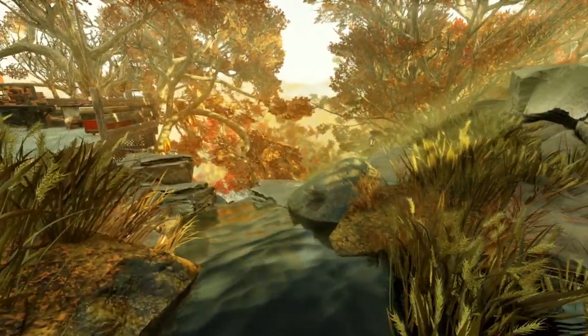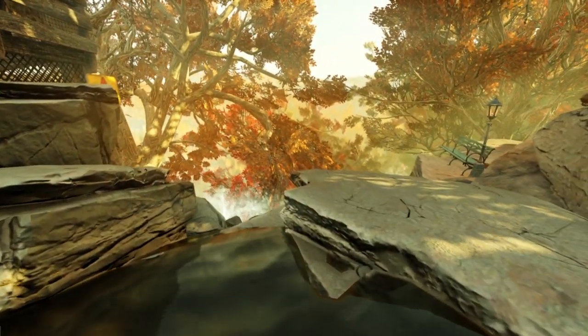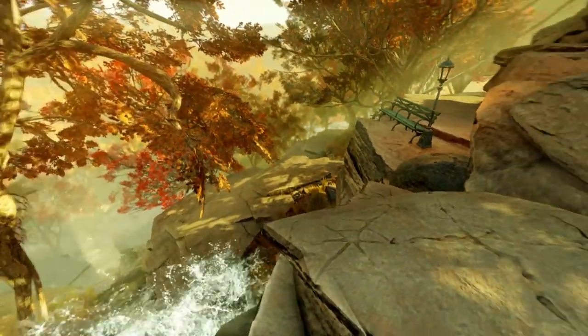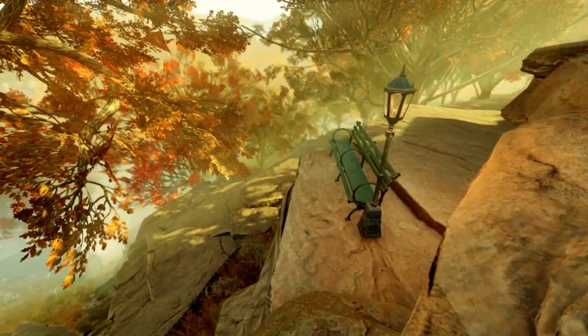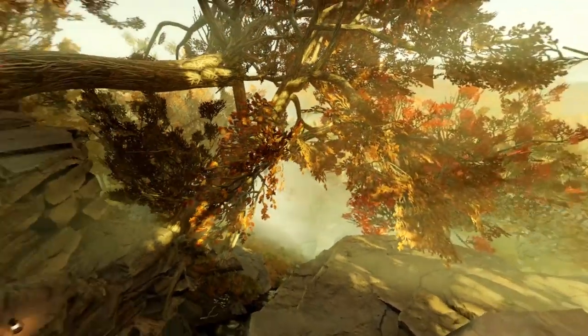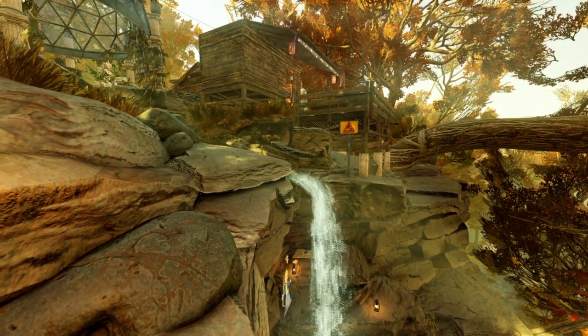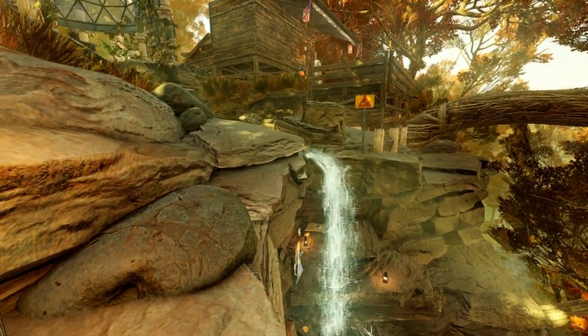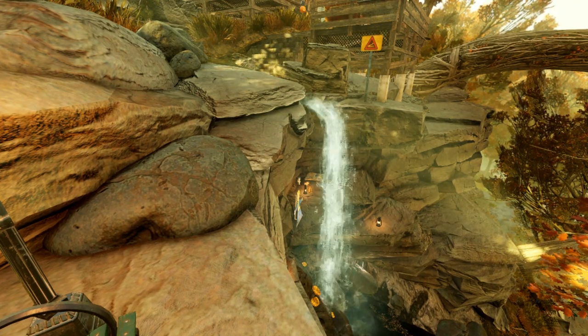And here we come across towards the waterfall. I didn't really do a whole lot with the waterfall because it's beautiful on its own. I did add a little bench here so you can enjoy the view, and I have a sleeping bag underneath the cove over there, which I'll show you later. So peaceful.